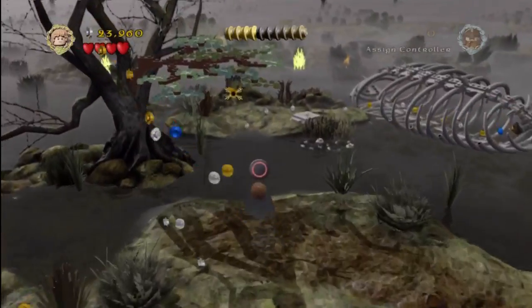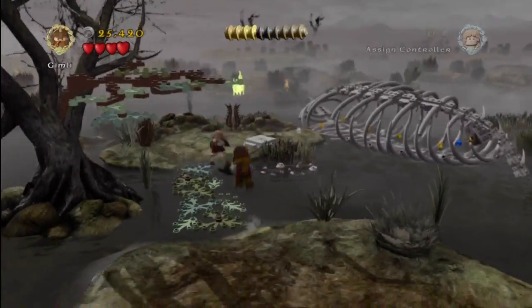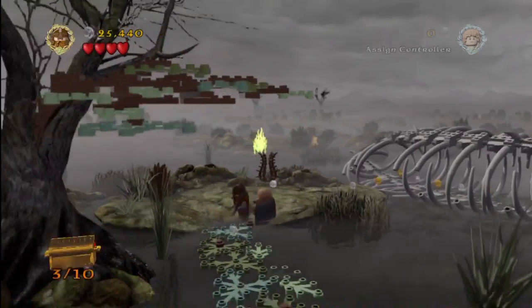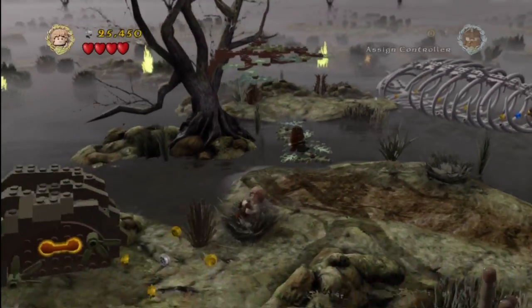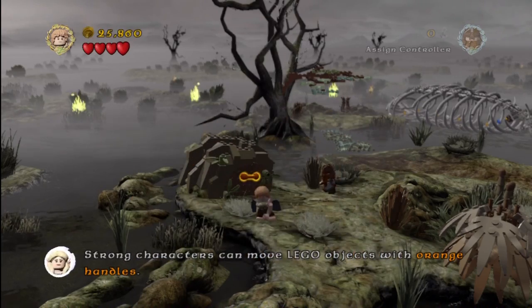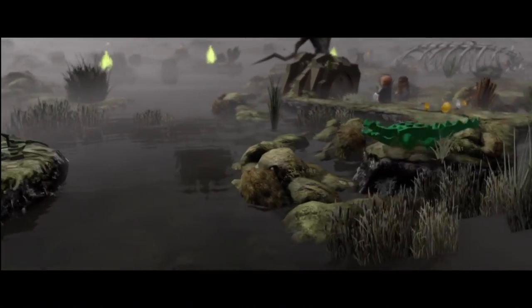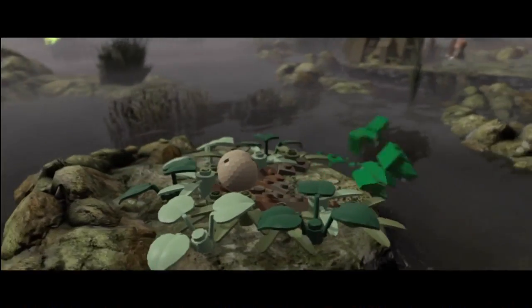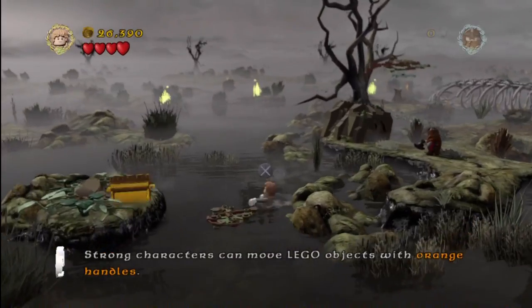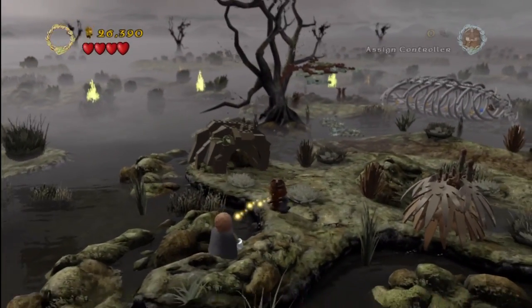On the next island where you use Sam's rope to pull down the tree, we're going to get out there with Gimli and get our minikit for doing the power slam on the last cracked rock. We'll pull out the Mithril Boxing Gloves and get rowdy with this gator — but the gator didn't want any of it, so he ran off with his little babies.